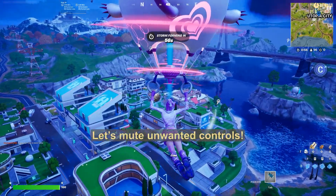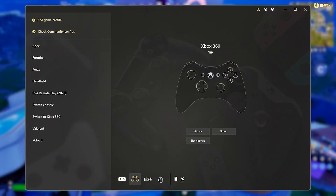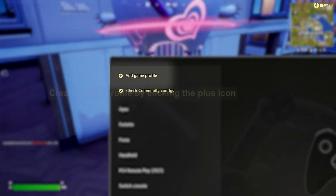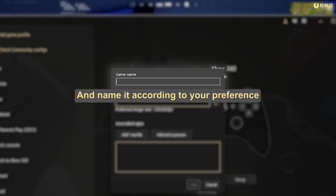Tired of double inputs? Let's mute unwanted controls. Start by launching REWASD and selecting your device from the bottom left panel. Create a new profile by clicking the plus icon and name it according to your preference.